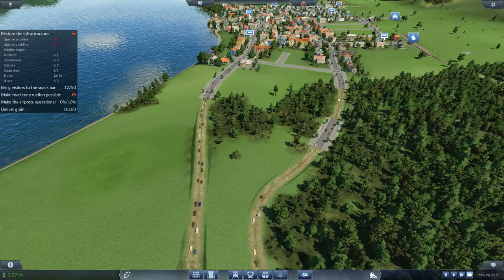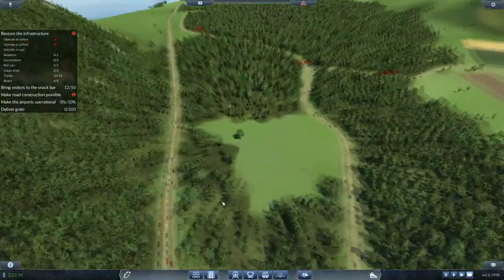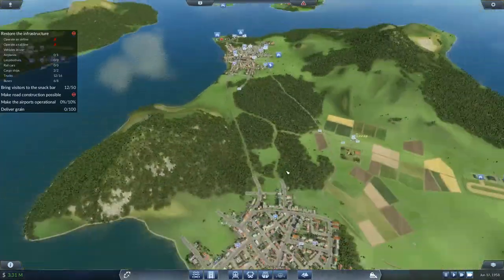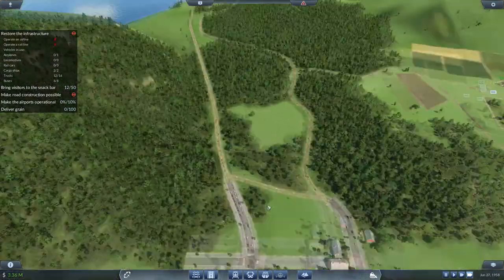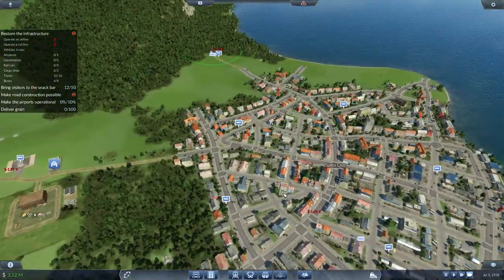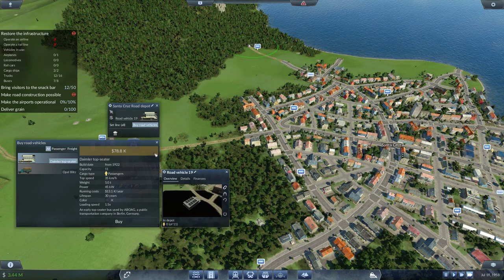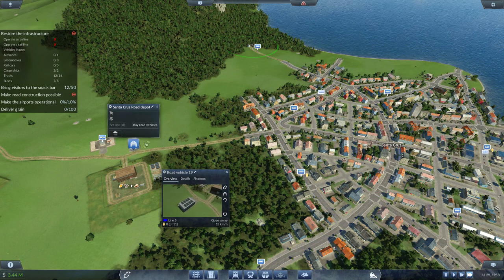All the buses should start coming along nicely. The traffic's really thinned out because the majority of them are going on our new road. Our vehicles are going to cruise at full speed — not stuck in traffic jams. Looking at how the network is doing, I might add one more bus onto here: buy road vehicles, buy, set line, find the bus line. We want to get as many passengers up as possible.